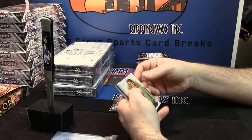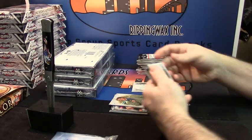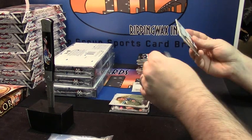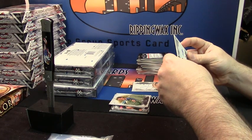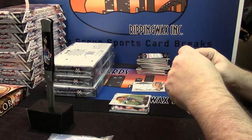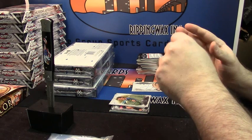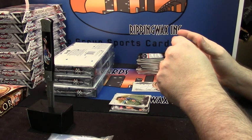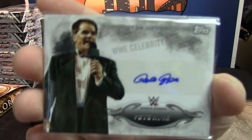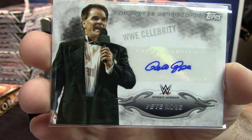JBL, Darren Young base — and for an unbelievable first time, this may be one of the most short-printed autos in the history of all time. It is Pete Rose. WWE Celebrity Pete Rose.